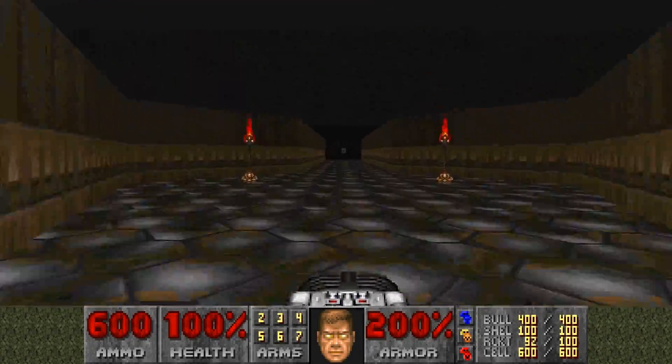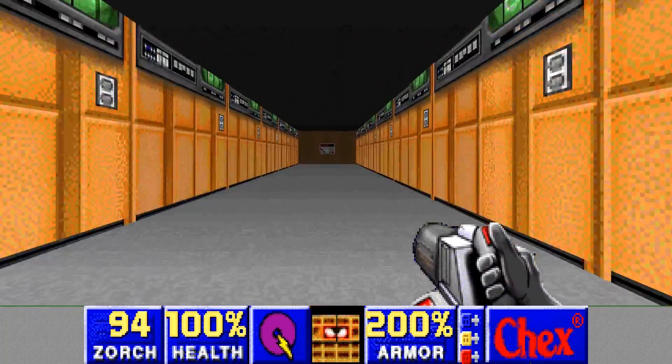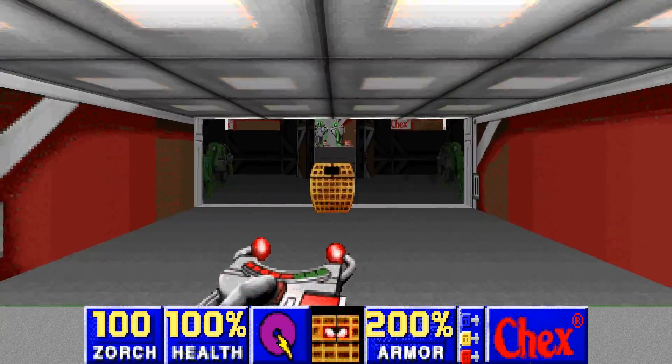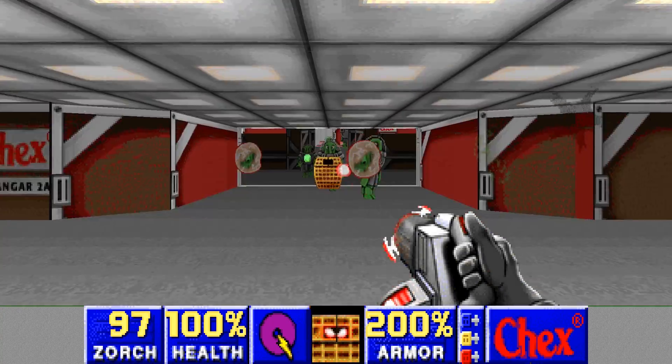Many of the textures from later parts of Doom were overwritten so that Chex Quest could take advantage of a greater variety of textures in its five levels. Because of this, the leftover levels take on a very strange appearance, with textures being mismatched, misaligned, and in most cases just not making any sense.